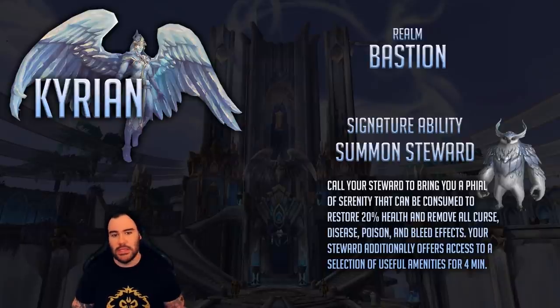Their signature ability is Summon Steward, which calls out this little Steward who brings you what is basically a potion that restores 20% of your health and removes all curses, diseases, poisons, and bleeds. The Steward also has rotating abilities — things like giving that potion to your allies, making the potion heal for 40% of your health instead of 20%, and boosting your damage and healing by 40% for 15 seconds.